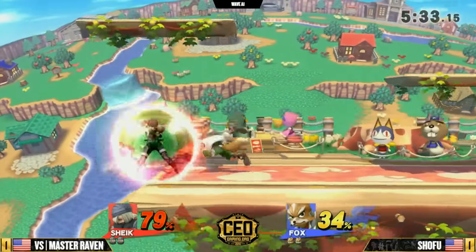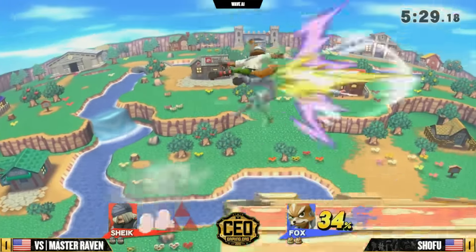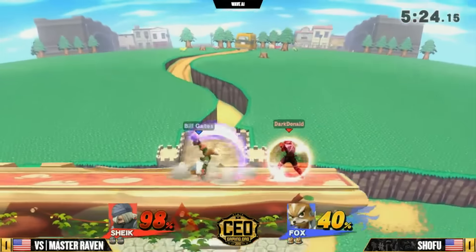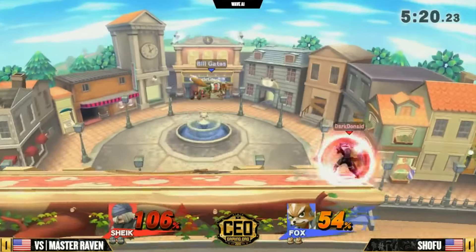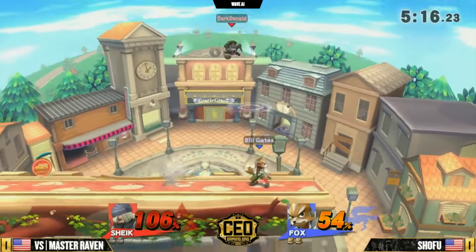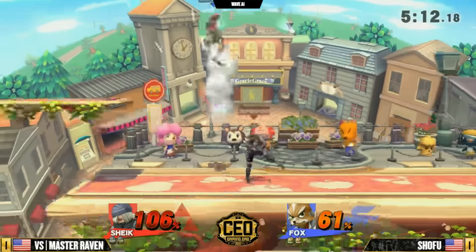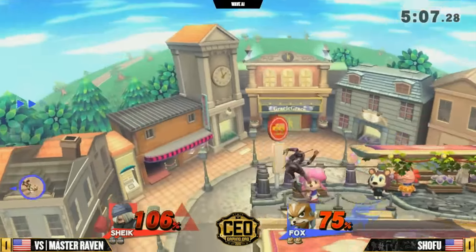Shofu really keeping on Master Raven, not letting him recover and get back to neutral. Throwing out a single laser trying to get extra damage. He was looking for that down air to up smash there, but Master Raven ready for it, shields the whole thing. Master Raven is really trying to look for any kind of string he can get right now without putting out too many committing hitboxes. He's doing a very good job so far of staying safe. That's the trick to avoiding commentator curse.